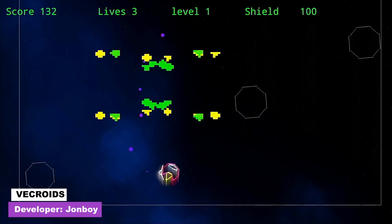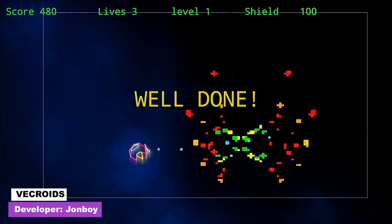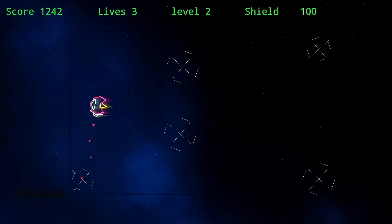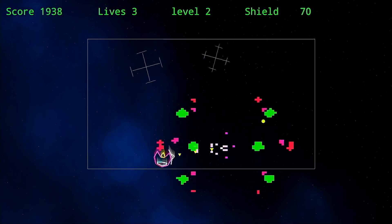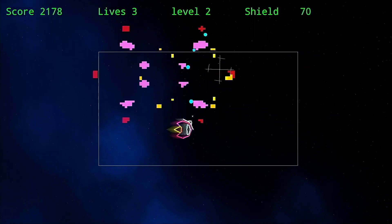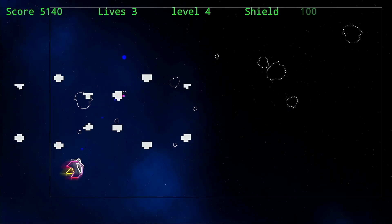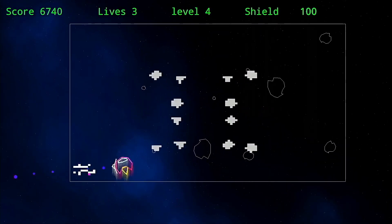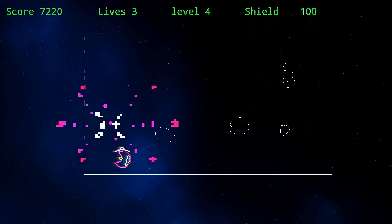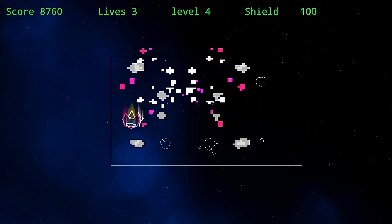Next we have Vec Roids, another twin stick shooter where you're placed into small arenas which slowly shrink around you. The objective is to destroy all the vector shapes before you're crushed by the arena. I enjoyed playing this one, but the fourth level was a pain as it had tons of tiny asteroids to avoid — the particles which appear when you destroy them end up obscuring your vision, and colliding with any asteroid instantly destroys you. Not bad overall.